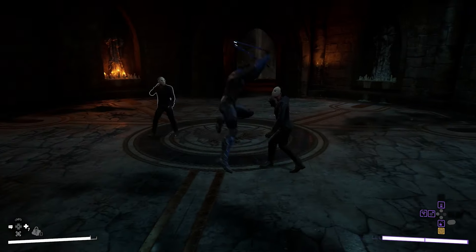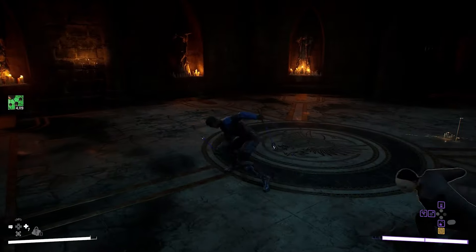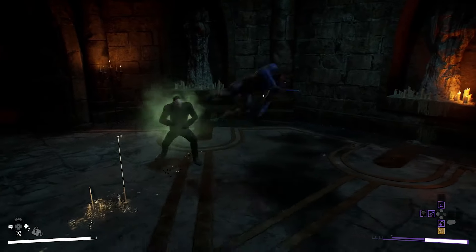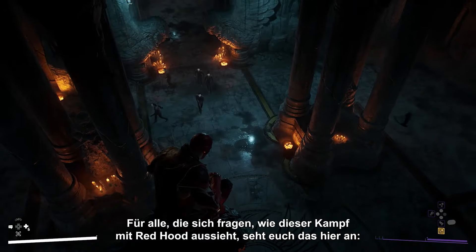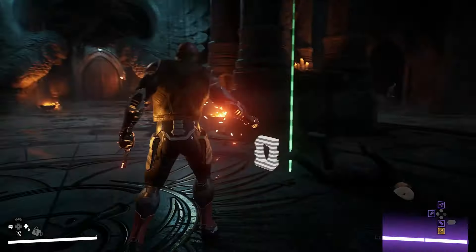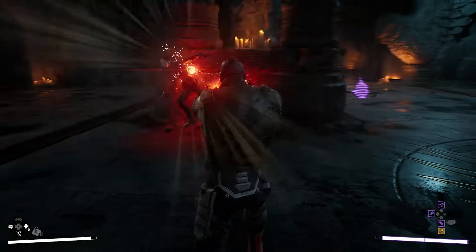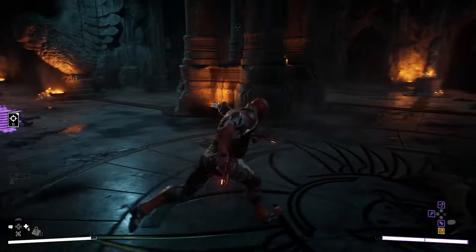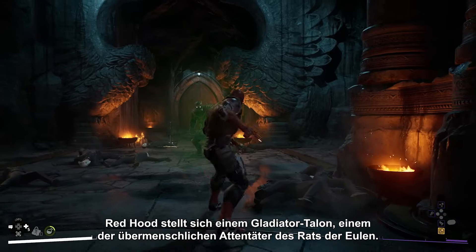What's he doing here? For anybody wondering how this fight looks with Red Hood, check this out. Red Hood takes on a Talon gladiator here — one of the Court of Owls' engineered superhuman assassins.